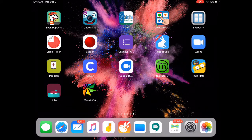To find the game, you'll need to go to the Clever app. That's the app that looks like a C on a blue square.